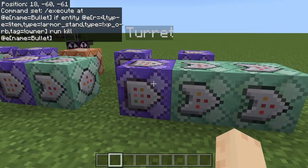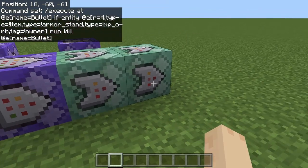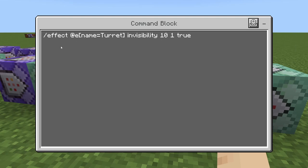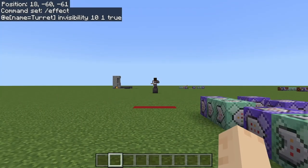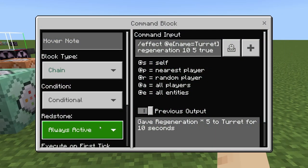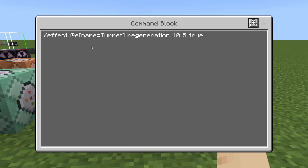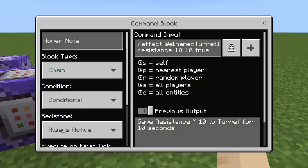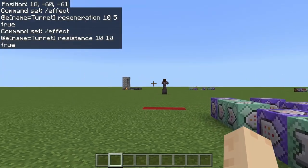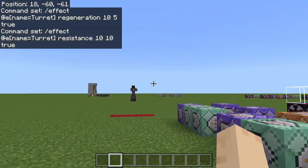Moving on, I have another repeating command block for special effects on the turret. First: slash effect @e name=turret invisibility 10 1 true — hiding the wooden parts of the armor stand. Then chain conditional always active: slash effect @e name=turret regeneration 10 5 true — so it constantly heals itself. And then chain conditional always active: slash effect @e name=turret resistance 10 10 true — giving it increased defense. So even if mobs attack it, it can handle itself.